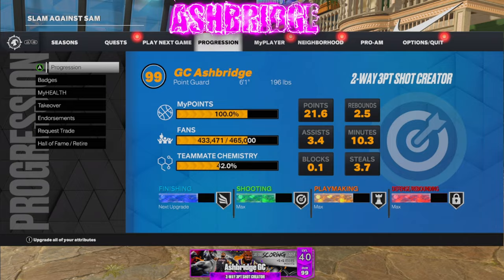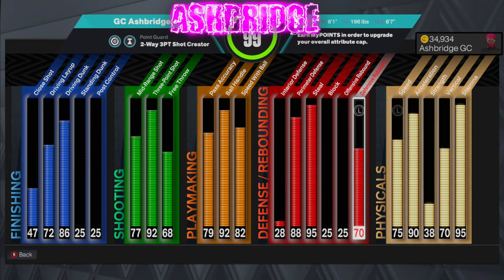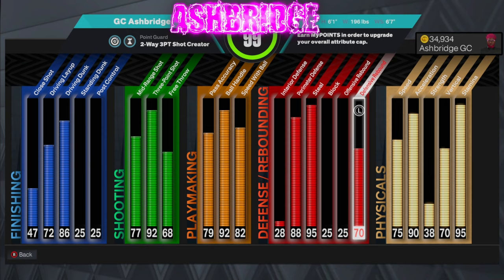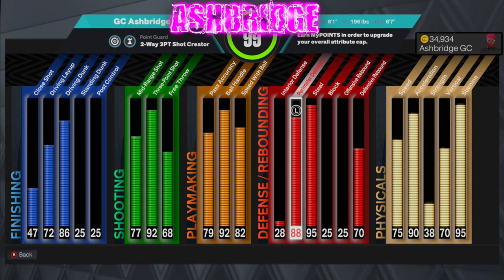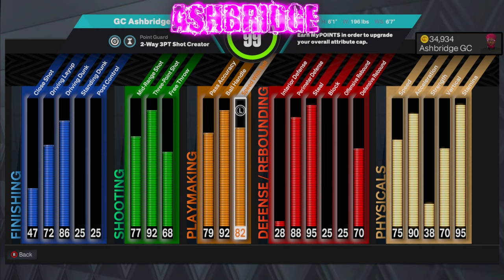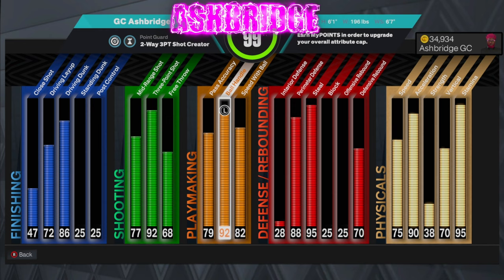We are 6'1 but that is not a problem. Starting with defense, we get an 88 perimeter defense, 95 steal, and we can crash the boards with bronze rebound chaser. Really good all around — we do get hall of fame menace, silver clamps, gold challenger, anything you need. We are on spam gen so this 95 steal is going to be clutch. You could low-key play the lock on it if you wanted to. Insane playmaking — 92 ball handle.